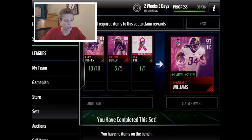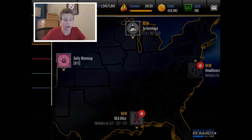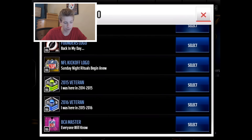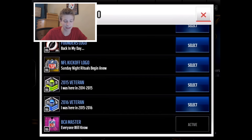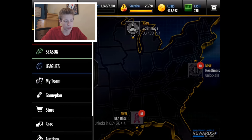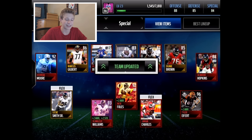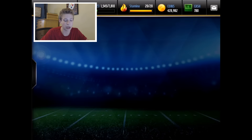Let's go check out what that logo looks like on our team. Go to change logo — there it is, BCA master. We're repping breast cancer awareness, and it looks awesome. It has a sparkle effect to it, so really cool logo. Now let's put D'Angelo on the team with best lineup. That gives us up to an 86 overall team, 88 overall offense — pretty nice.